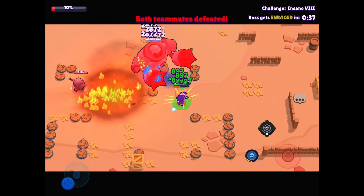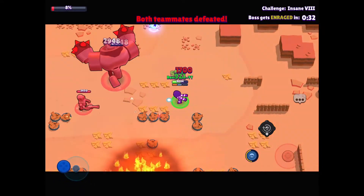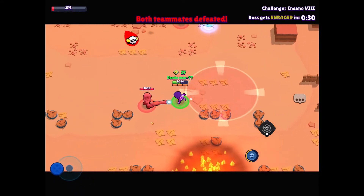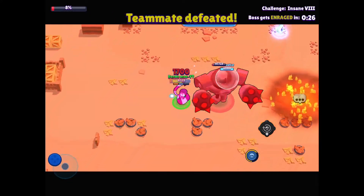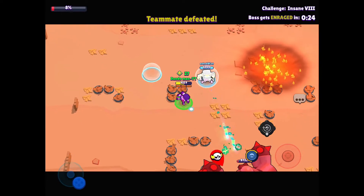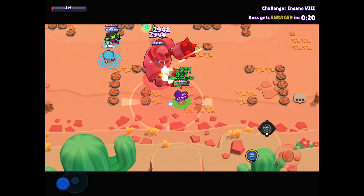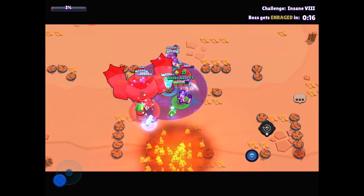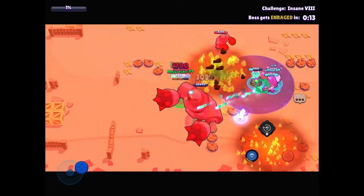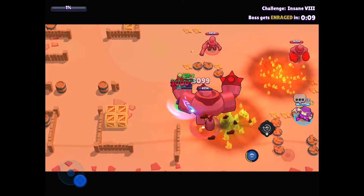I remember back in the day I was so bad at boss fight — going Colt, Brock, and Rico thinking that was an insane combo. YouTube had the hack where you get the boss stuck and beat insane 16, which is pretty funny. But this method actually requires less effort — it's easier. The glitch has been patched anyway. Come on guys — we've got them!